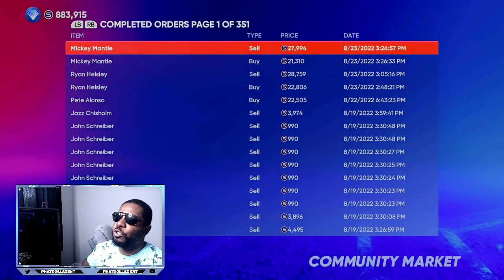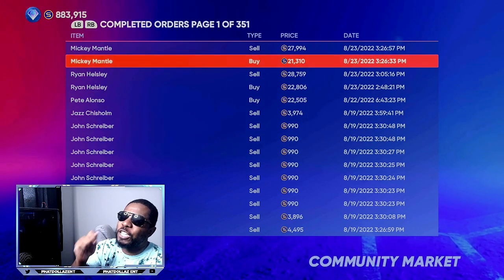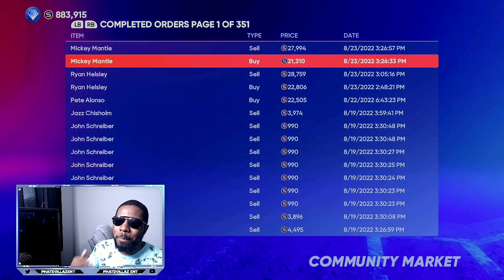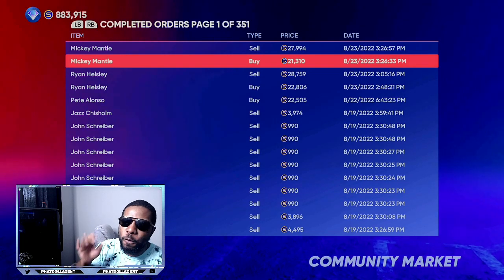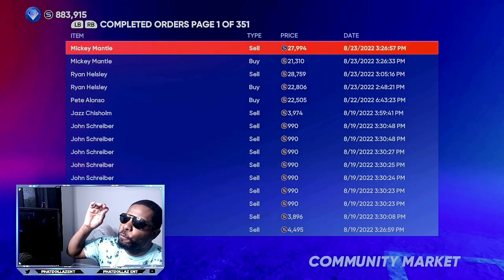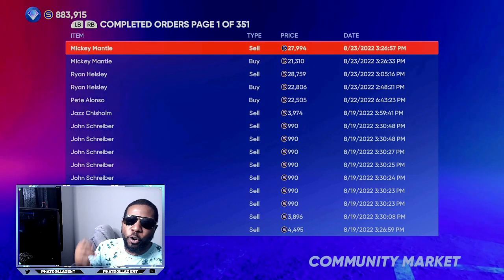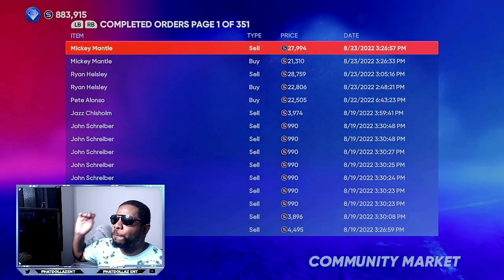In completed orders, you can see I was buying Mickey Mantle for 21,310 stubs. The fastest way to get your stubs automatically is to buy and go eight stubs higher — I usually do five stubs, but eight stubs means the transaction goes faster. At 21,310, that's over a 6,000 stub gap; you lose about 2,700 in tax, leaving you with a little over 3,500 to 4,000 stub profit.